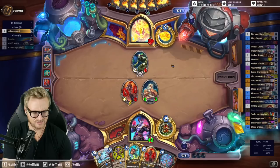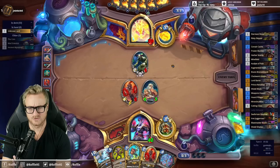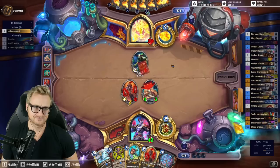Let's force them to make that trade. What do you think of the miniset so far? I think it's moderately impactful — about where we want things to be power level-wise for a miniset. Like, 35 cards shouldn't dramatically shake up Wild that much, in my opinion.